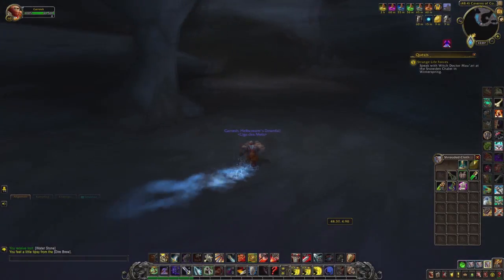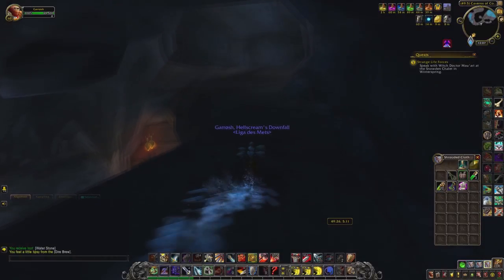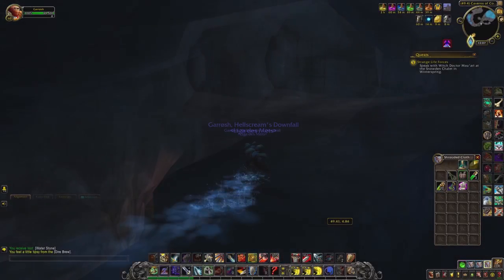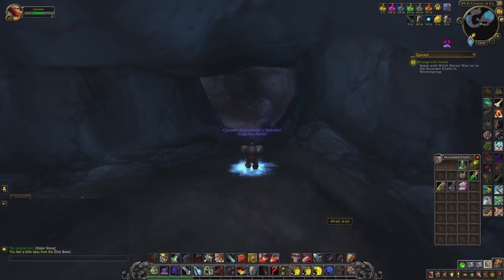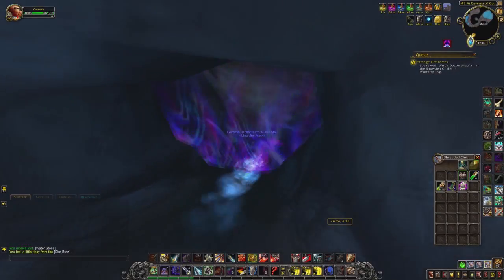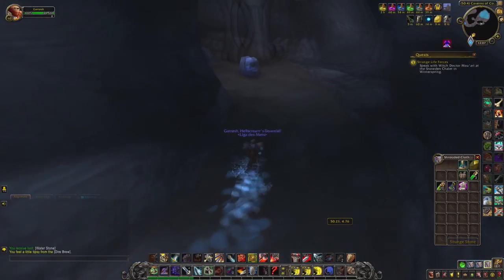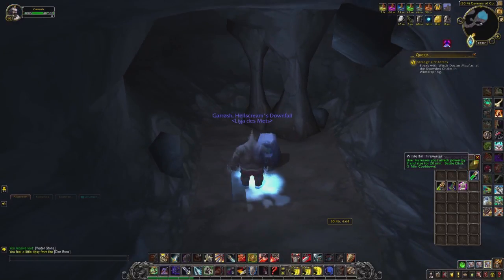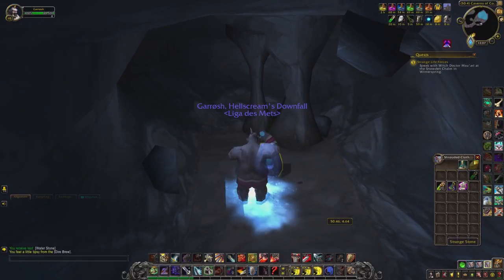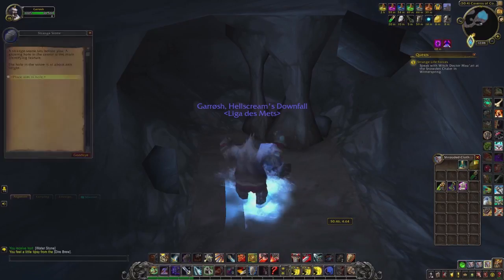The path splits into two again — we go up there, not down, and on the right side. We use the Ethereal Oil to pass this, and there is this weird-looking stone. We use the Ogre Suit and the Winterfall Firewater, click on it, and we get a buff.